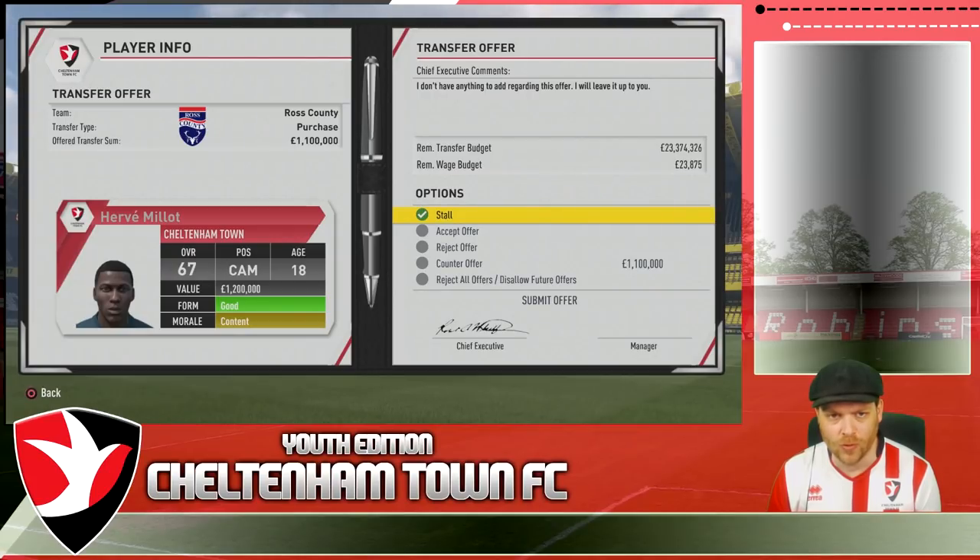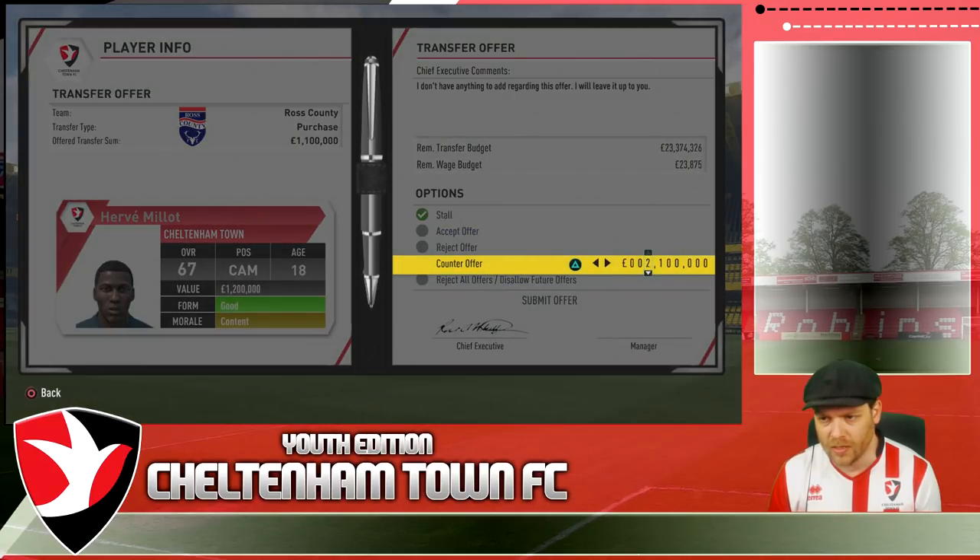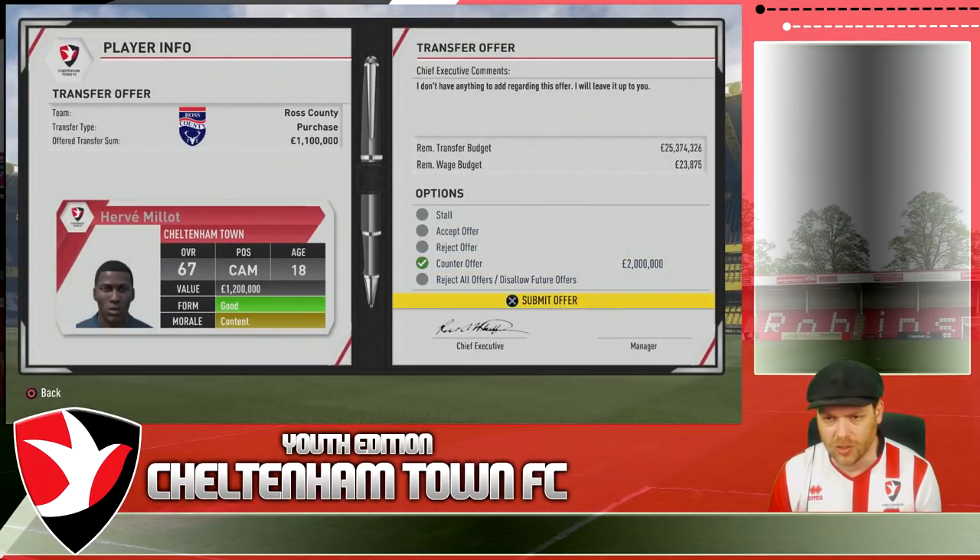We've got a transfer offer from Arsenal for Alfie Cooper. I'm not going to sell him - we're going to reject all offers this season. Hopefully he's ready to play for Cheltenham this year. St. Johnson don't think 2 million is enough for Millet, so that's fine. Another offer's coming in for Millet - from Ross County, could be Scottish. They've offered 1.1. We're going to put a 2 million evaluation on Herve.